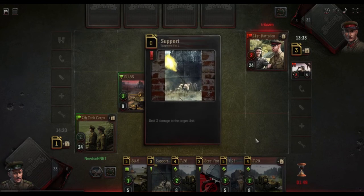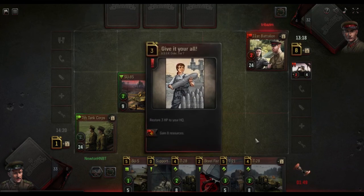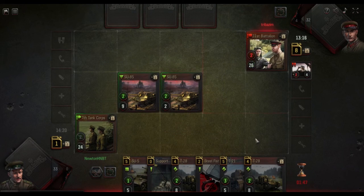He gave up a lot of his card advantage. He has five cards to our seven — five to seven is not a good thing for him. Now he's playing Give It Your All — hopefully he has something to deploy with that.